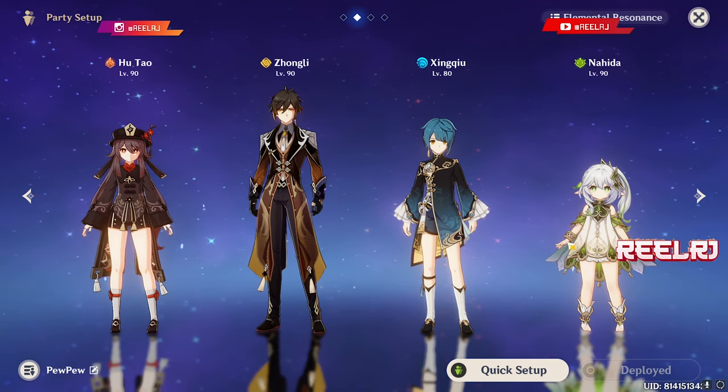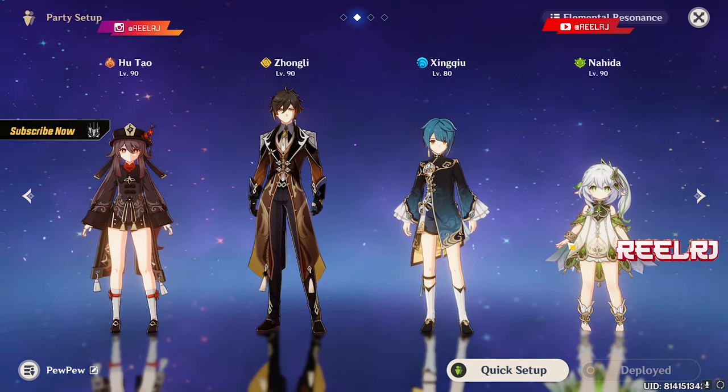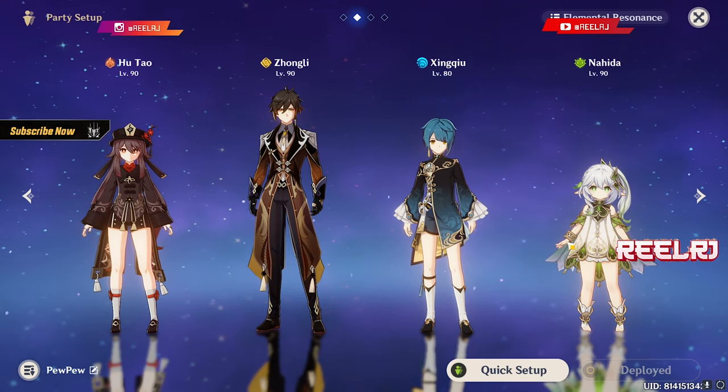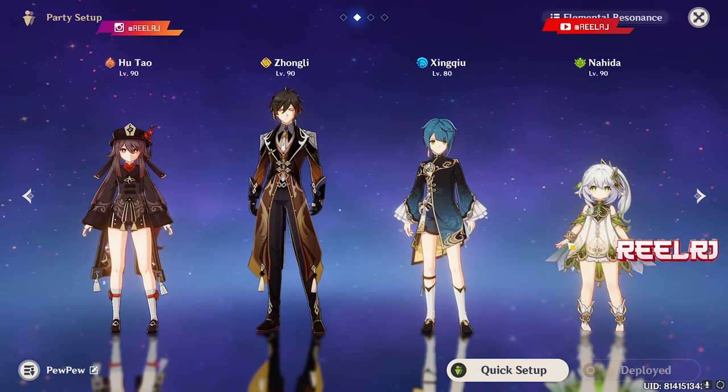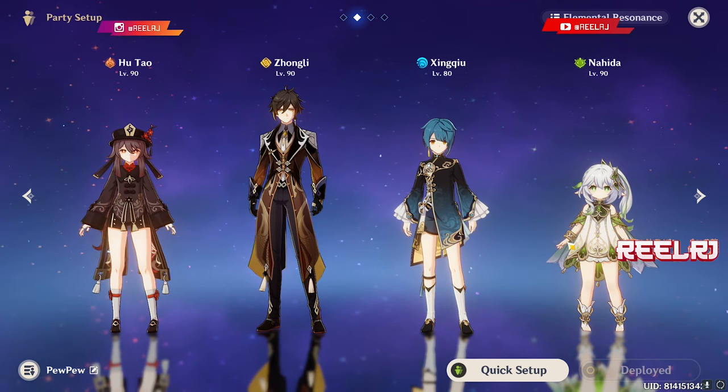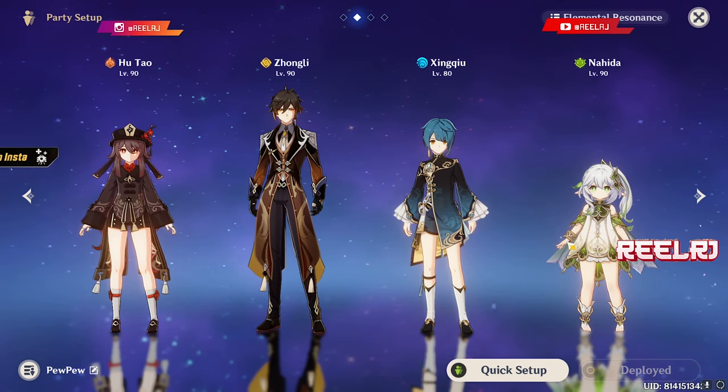The weakest contender in the reaction department — Vaporize, Melt, Hyperbloom and Aggravate — these four reactions are very high tier currently in the game. I don't think Burgeon is in that high reaction damage category.